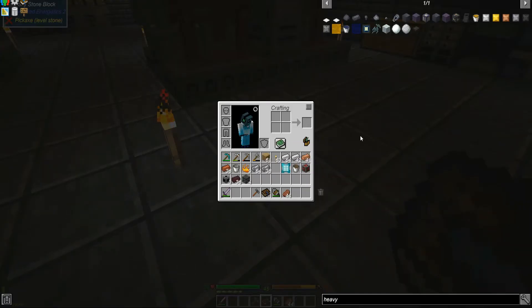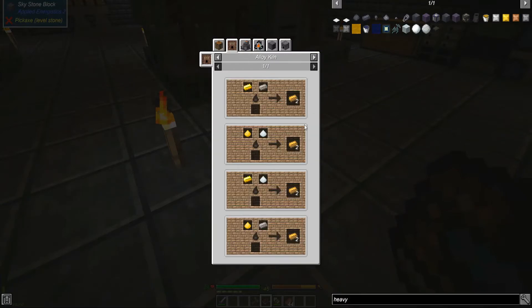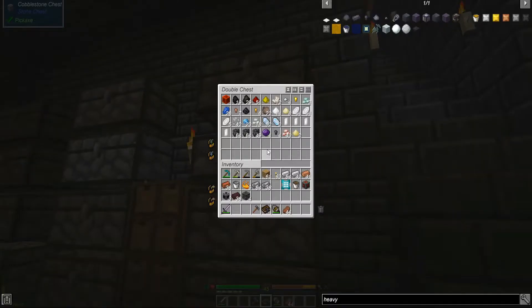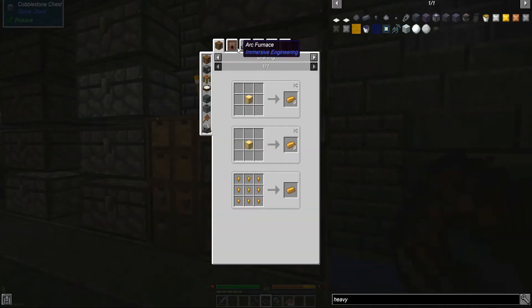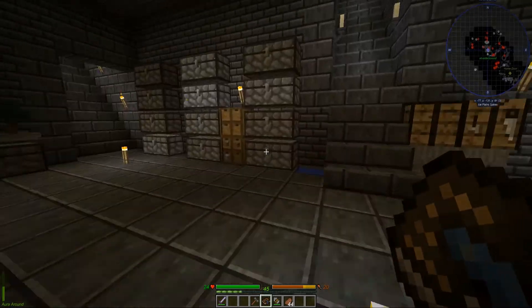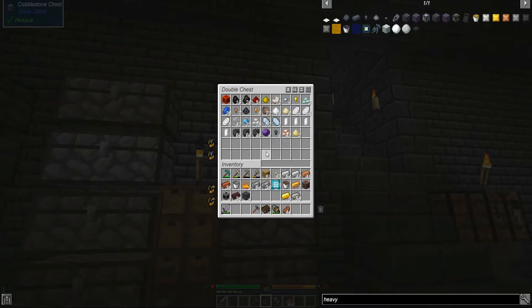I have all the materials for this - wait, why don't I have electrum? I need five times enough. Oh, I thought I was prepared for this episode but I'm not. Let's check the recipes. All right, we need silver and gold - I can do that.